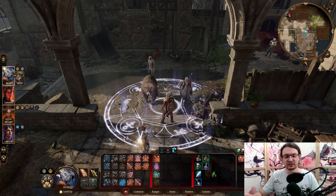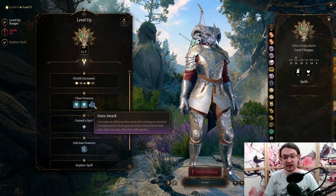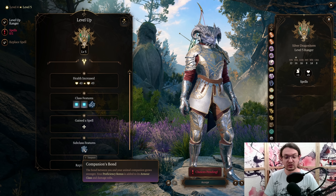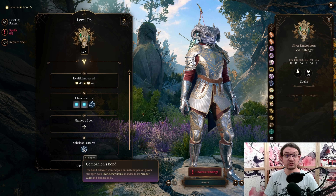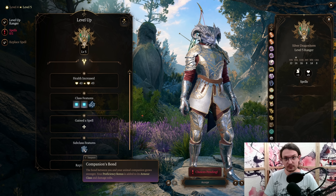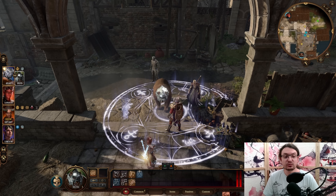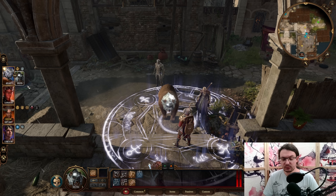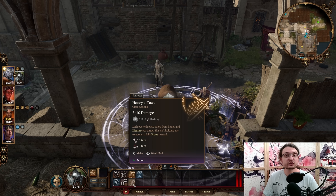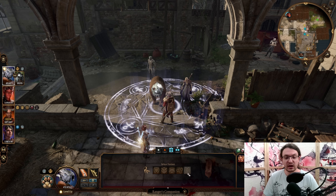At level 5, another level in Ranger. This gives us access to Extra Attack. Our pets do not get this bonus, however Companion's Bond will add our Proficiency Bonus to their Armor Class and Damage Rolls, which is quite amazing. The more levels we have, the tankier and more damaging our pets become. For the spell, we want Pass Without Trace. Our companions also get a massive boost to health at level 5 — more than double — and they get a really nice helmet. Additionally, they get a special ability. The summon description does not state this, so you need to look at every single pet individually.